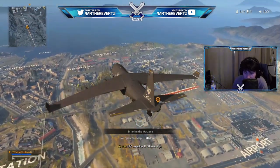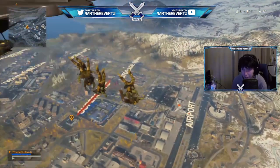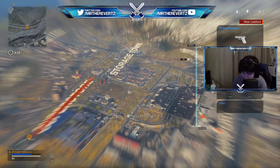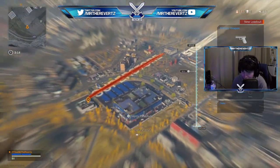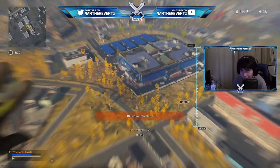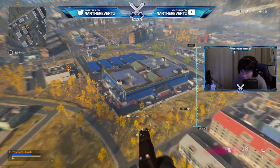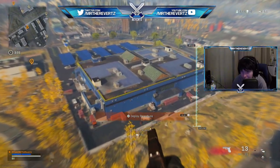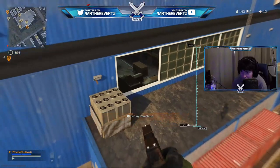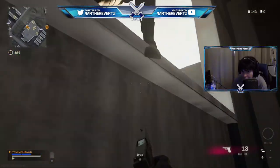Quick disclaimer for y'all trying to drop super — it is 10 times more sweaty than last time. Literally half the lobby drops here, and when you go to activate the zombies terminal, people will just hide and wait somewhere outside of the area. Then once they see you running out with the protocol access, they will come after you.